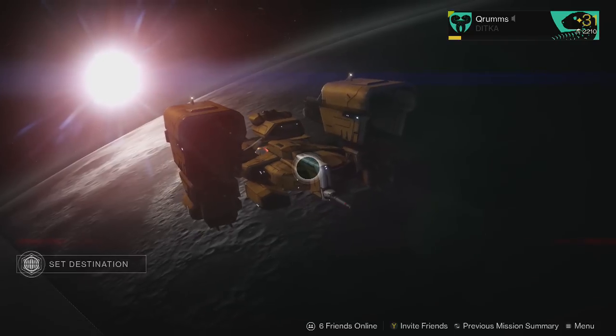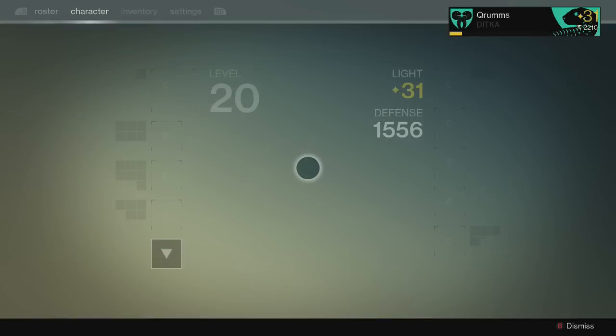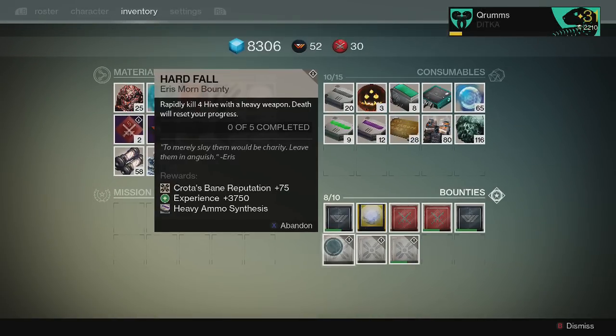What's going on YouTube, it's your boy Crumbs of the Queue back for episode 4 of the Bounty Hunter. The bounty we're going to be covering today is an Eris Morn bounty: rapidly kill 4 Hive with the heavy weapon.